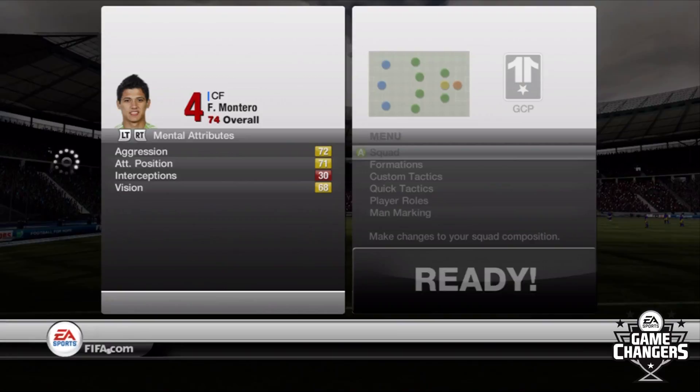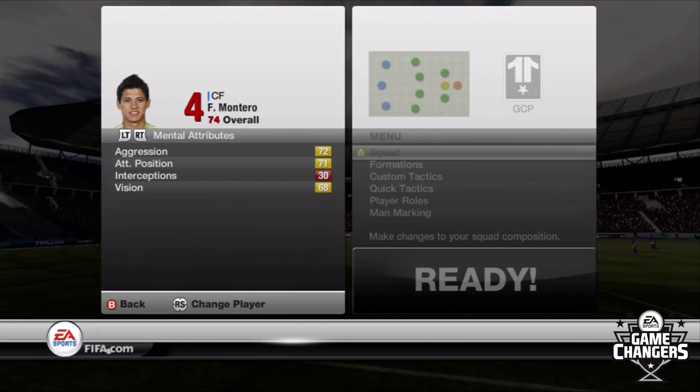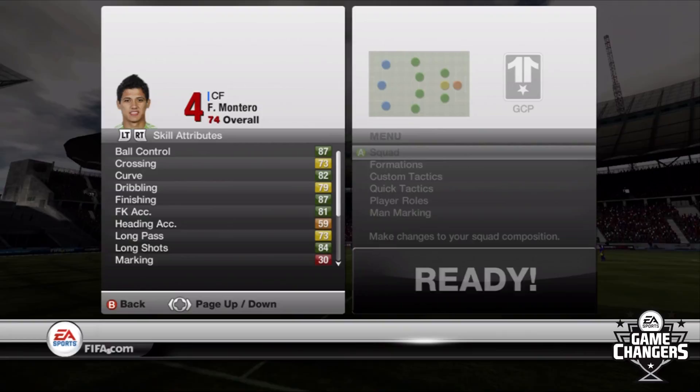Let's move on to his mental attributes — nothing too special. Aggression, 72. Attack positioning, 71. You can't really tell if you're playing him in a center forward role, but it does help a little bit. And then vision, 68. But let's move on to the stats that really count — the skill attributes. Ball control, 87. That's right, I said 87.